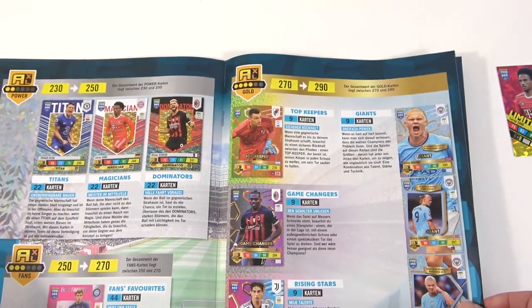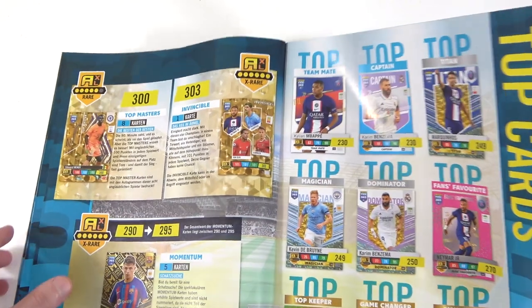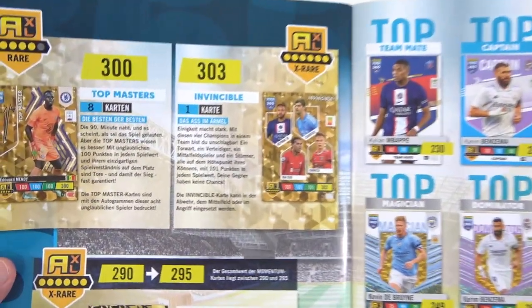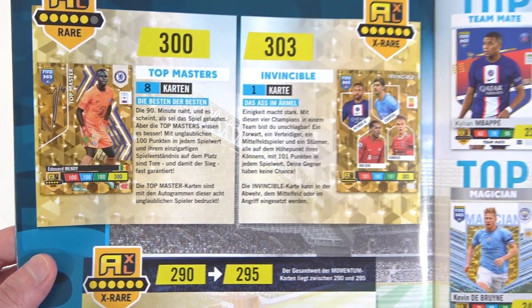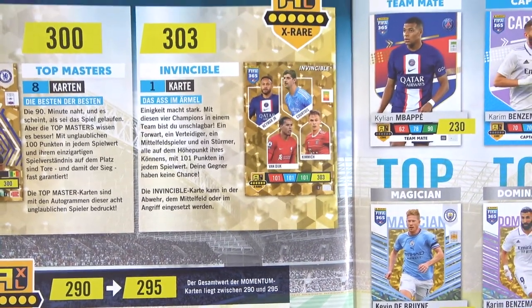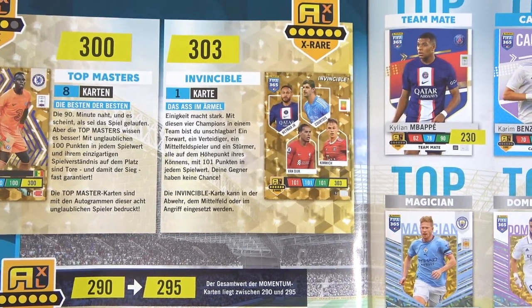There's also a giant card — three cards that together make up one image, showing a massive Haaland with stats on the others. You could potentially pull Haaland's legs! Moving on to even rarer cards: Top Masters, which are basically the Golden Ballers, and the Invincible — that's what we're really looking to get. There's also a crazy XX special Momentum card at the bottom that looks awesome and should be quite rare.